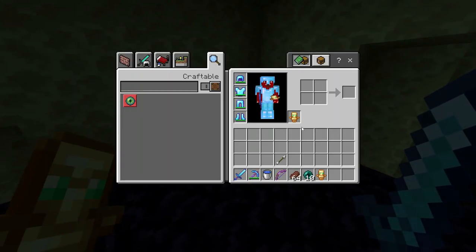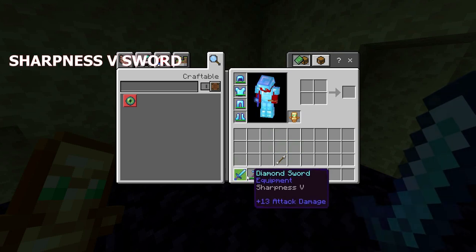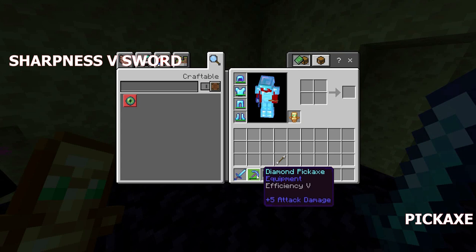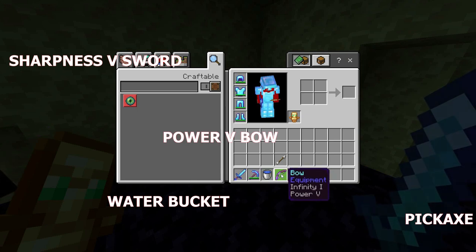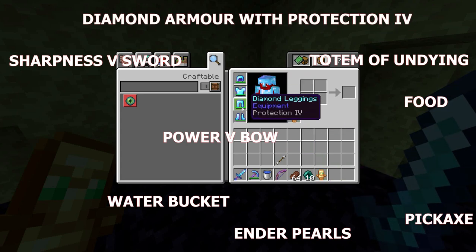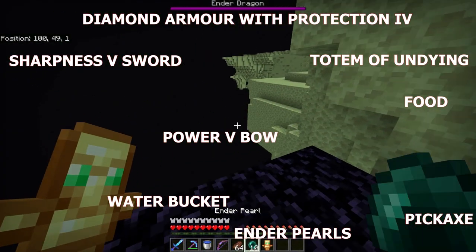For the third and final way to kill the Ender Dragon, which is the overprepared, you will need some kind of sword with any enchantments but it also has to have sharpness on it. Some kind of diamond pickaxe — it can have efficiency on, which will make it easier. A water bucket, definitely. A bow, definitely, with Infinity and Power on it. Some food, preferably golden carrots. Some enderpearls. And some totems, just in case something goes bad. Also some armor with Protection IV, and on your boots also have Protection IV and Feather Falling IV, which is very important just in case you fall somewhere.